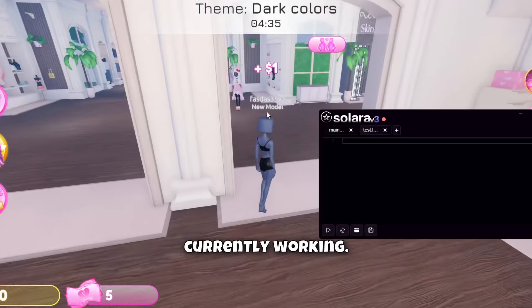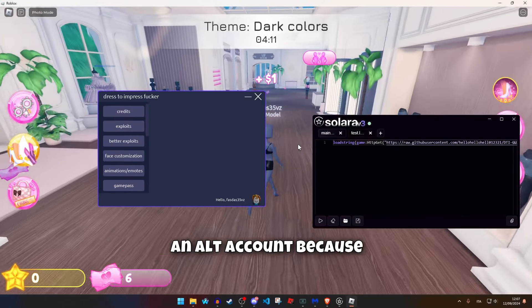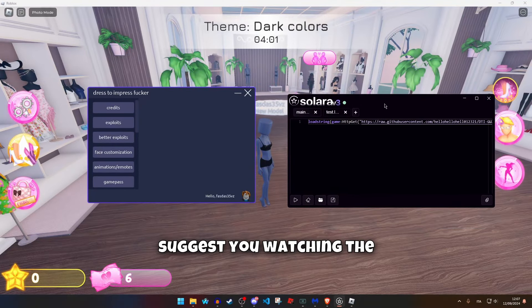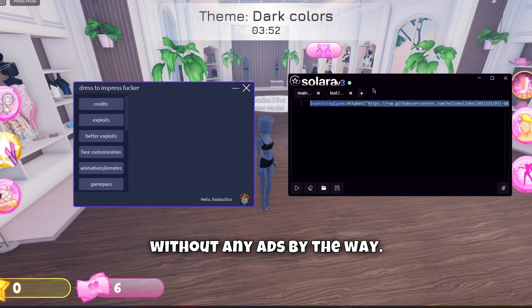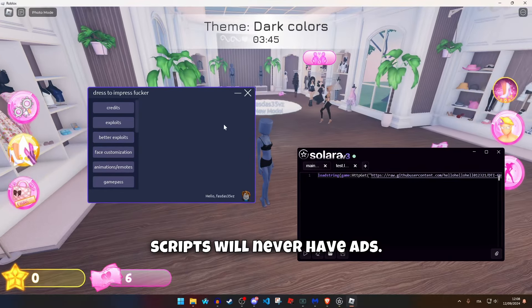I executed the script — remember to use an alt account because you don't want to get banned. If you don't know what an exploit is, I suggest watching the video in the description so you can download it and learn how to use it. You put the script that you'll find in the description — without any ads, by the way — on kingexploits.com. The scripts will never have ads.